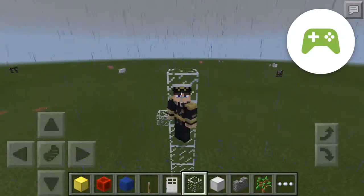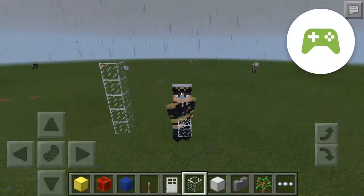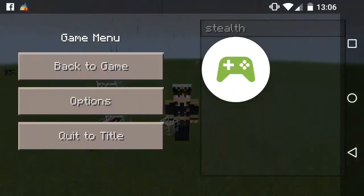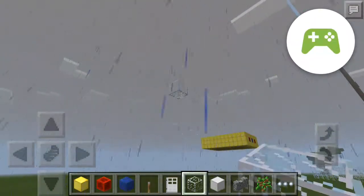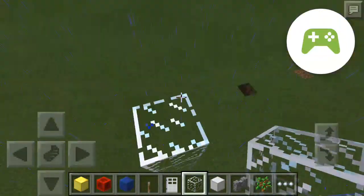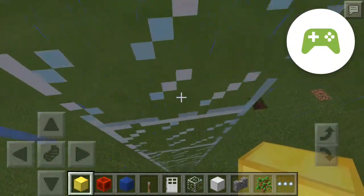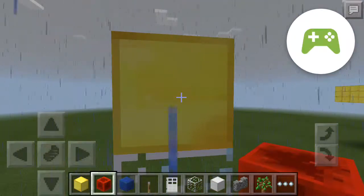Hello guys and welcome back to another Minecraft toy. It's Stealth here. We are going to show you how to make a golden ghost. So to start off I am going to show you how to actually make it. The main features you need are gold, a block of redstone, and lapis.